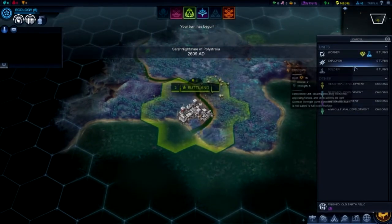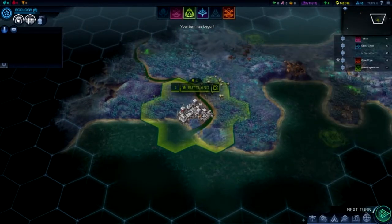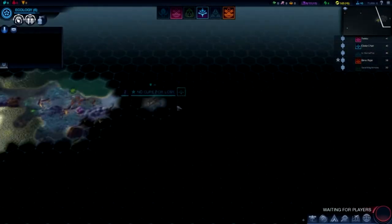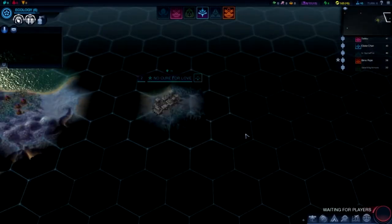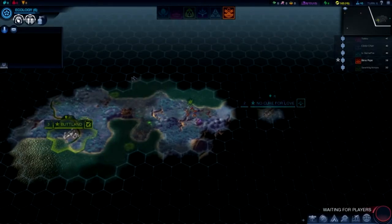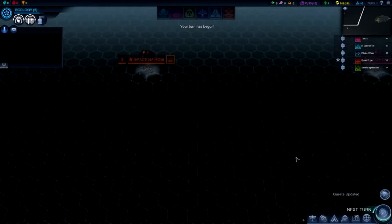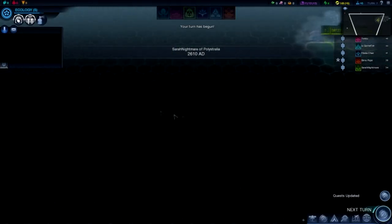Oh, beautiful! Vote to make Attitude City. Oh, it's beautiful. My capital has 'No Cure for Love'. So — Space Nairobi, Tiger Chan, Buttland, and No Cure for Love.